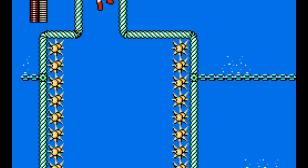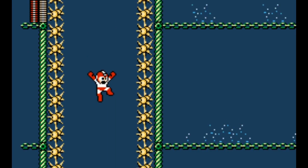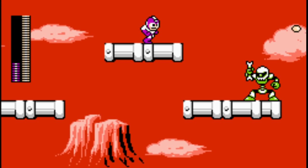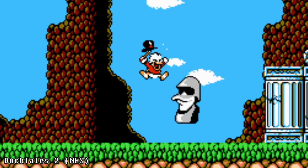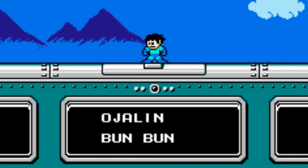Music has always been a crucial part of the Mega Man experience, and Mega Man 4 features another great soundtrack. This time, the score was composed by Mide Fuji, who also did music for some of Capcom's Disney games — Tailspin and DuckTales 2. Once again, the sound was programmed by Yasuaki Fujita, listed in the game's credits under his alias BunBun.